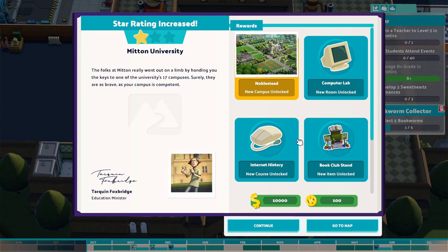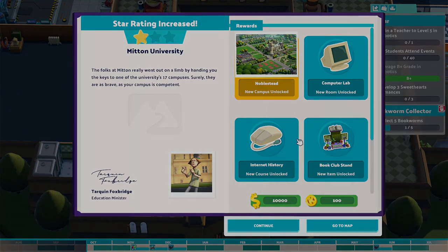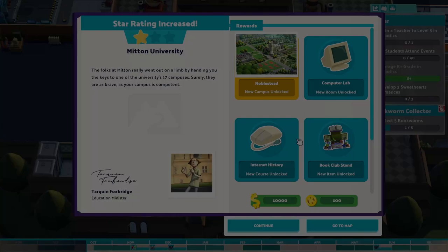We got a bookworm student unlocked, which is annoying because I'm trying to get the bookworm achievement done. But anyway, we at least got that first star, so that's a good feeling. We have actually accomplished something there. So when we come back, we will try to get that second star. I appreciate you guys following along and I hope you're enjoying the series. Any suggestions, I welcome them down in the comment section.